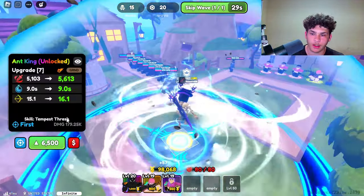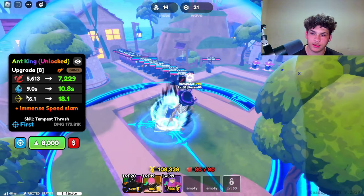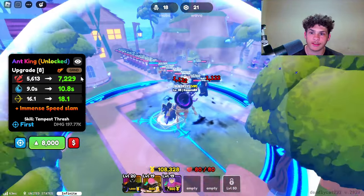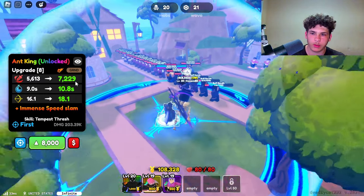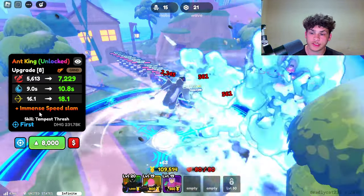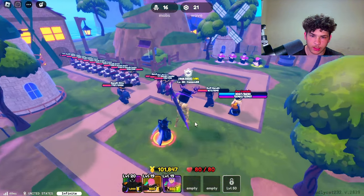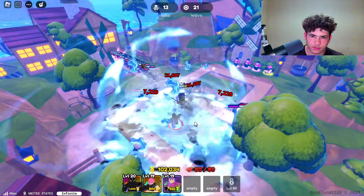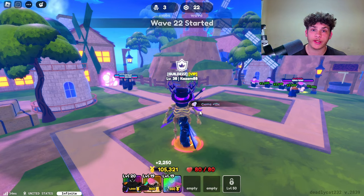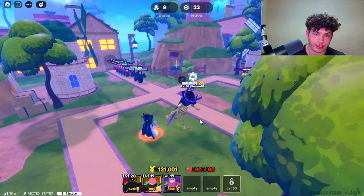Let's go ahead and upgrade him one more time for 8,500. Now he does 5,613 damage — and next upgrade he's going to do 7,000 damage. The cooldown will go up because the more damage you do, sometimes the cooldown goes up as well, and range will go up a little bit. We also get a new skill called Immense Speed Slam. This unit is absolutely broken. If you manage to upgrade this unit to max and get good stats and a good trait, he can do up to like 30,000 damage — it's actually insane.